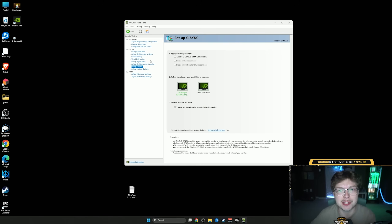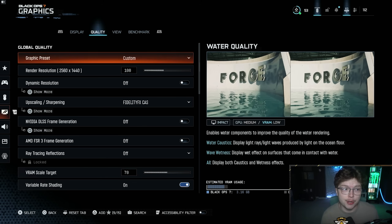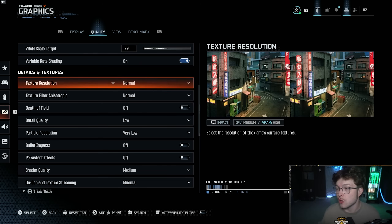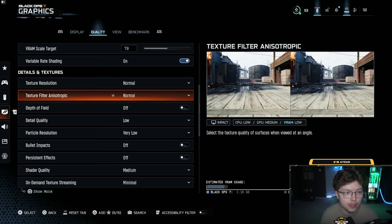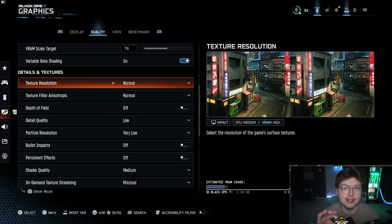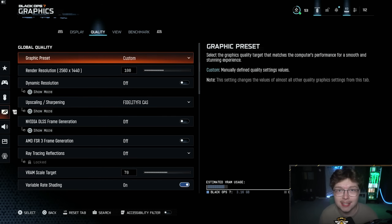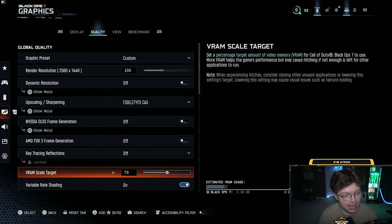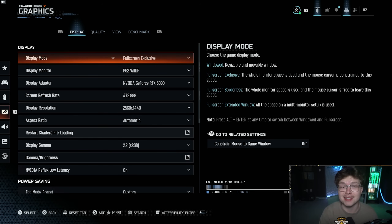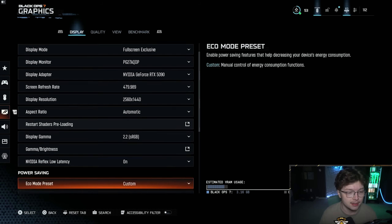Let's hop over to COD now. If you did the config files and you go to your graphic settings, everything should be pretty much low and off for the most part. A couple of settings I've changed myself: if you have a really good rig and can afford to lose some FPS, you can turn up texture resolution to Normal, texture filter anisotropic to Normal, and shader quality up to Medium if you prefer. But if you don't have an insane PC, leave everything that was applied with the config files. If the config files didn't work or you didn't want to do that, I'll quickly go over the graphic settings - you'll have to slow it down as I'm flying through.